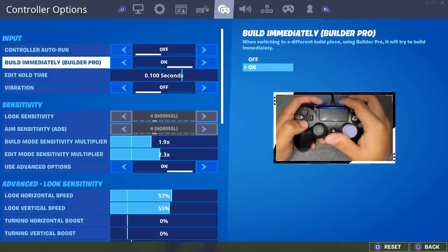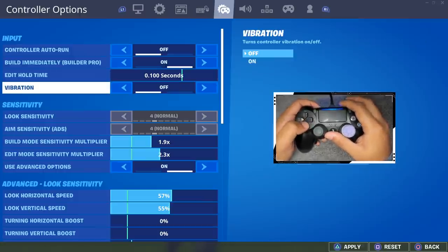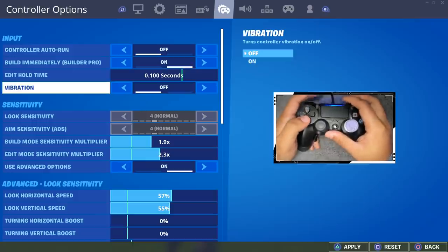At the top we have controller auto run off, build immediately on, edit hold time at 0.1 seconds, and vibration off. Ever since I turned vibrations off I feel like I've played a lot better and my building got a lot more consistent.